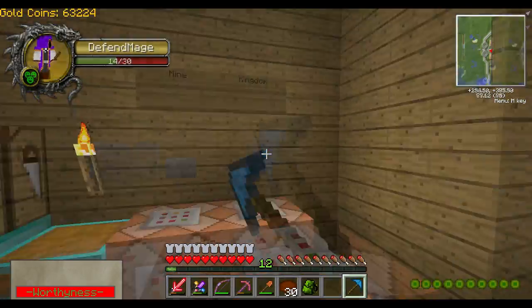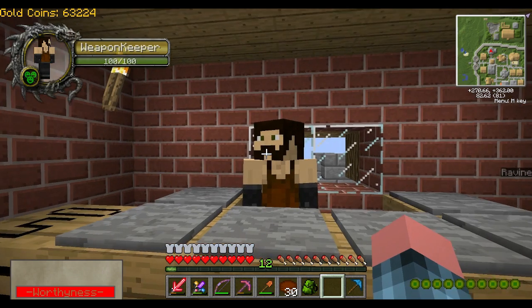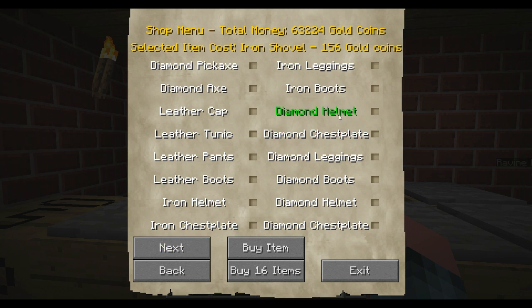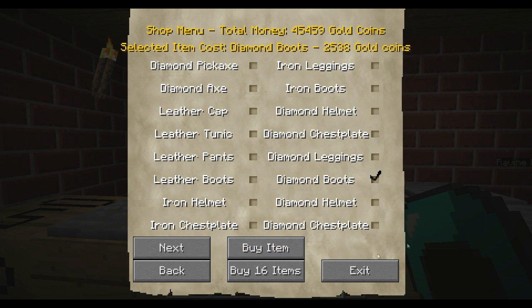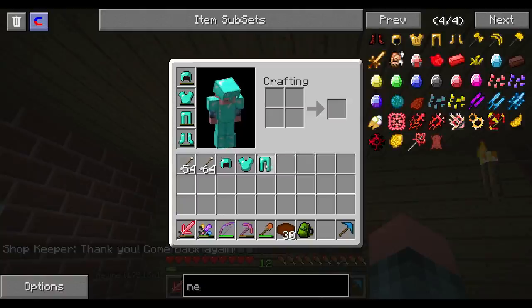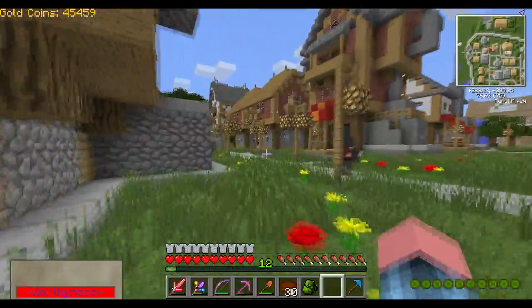I guess we just have to keep enchanting books. For right now let's go back to the kingdom and let's buy some more armor. Diamond. Buy. Buy. Buy. Buy. Okay, there you go, we got all of this. And then let's get some more levels from the library.